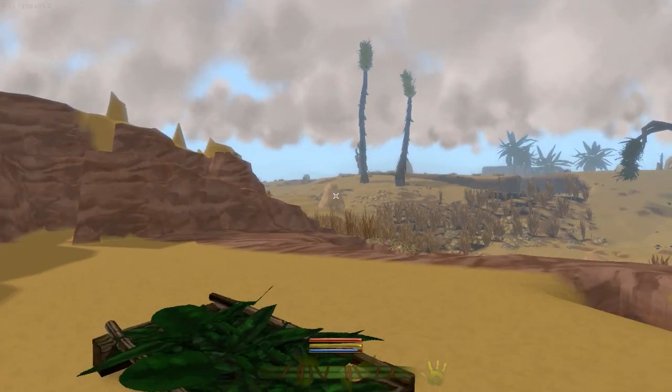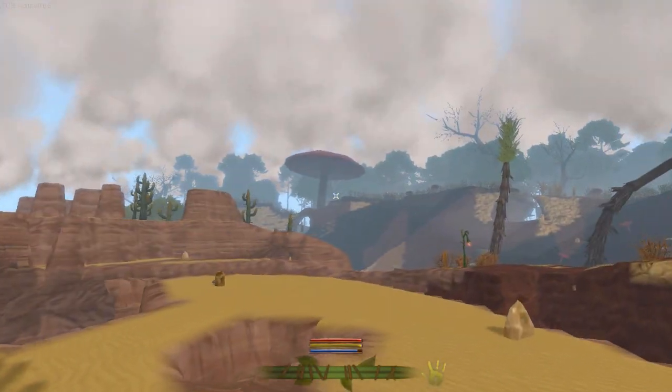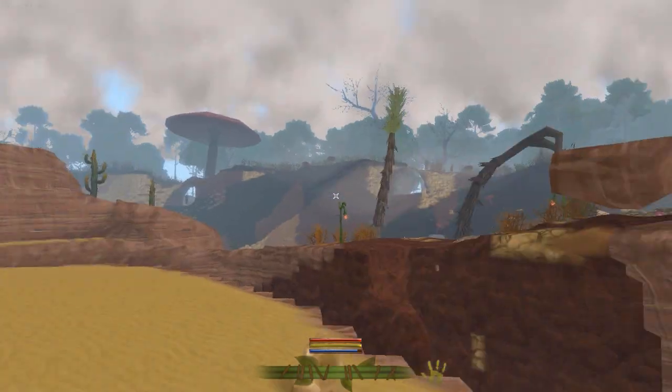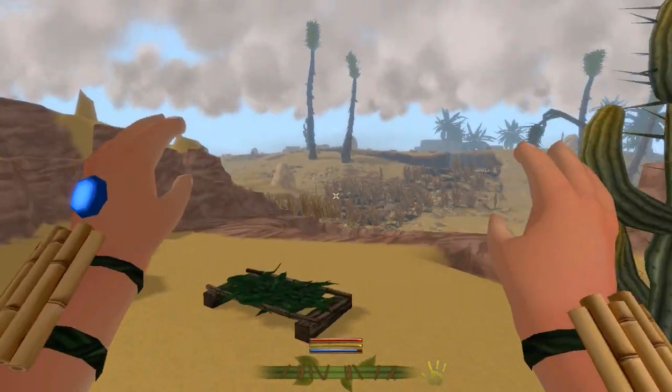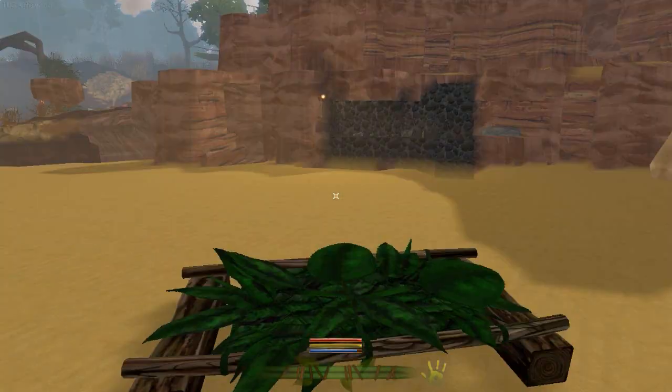The good thing I've figured out about a desert is because we're so close to woods, we can go get wood whenever we like. And we can also come back and it's easier to find the base because it's quite an open area.